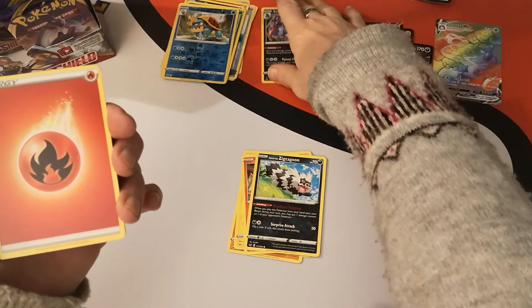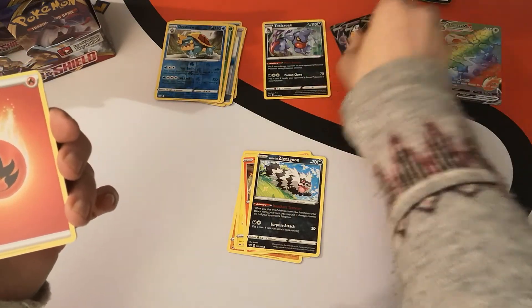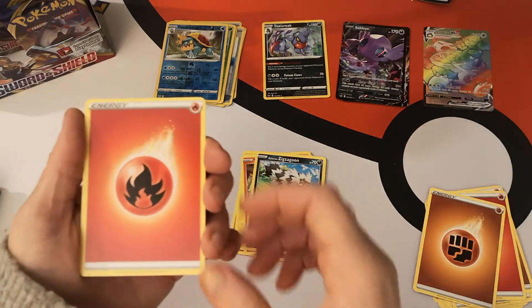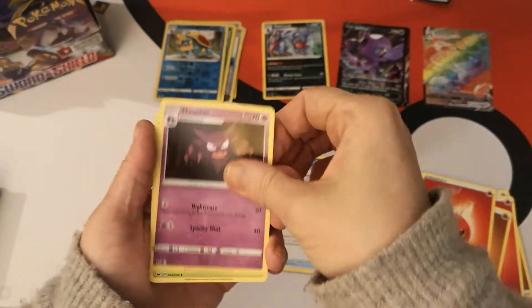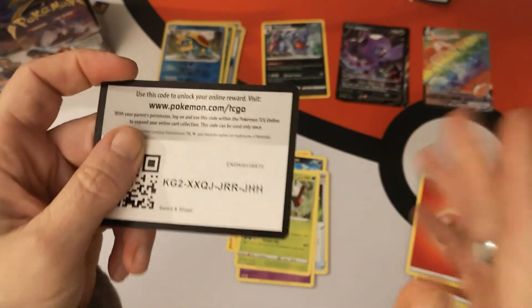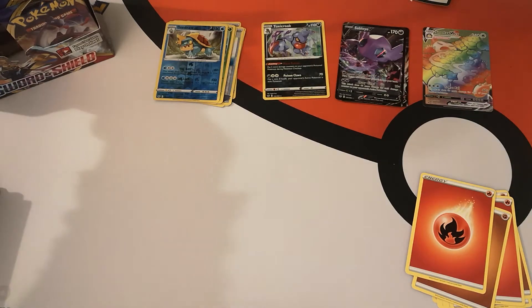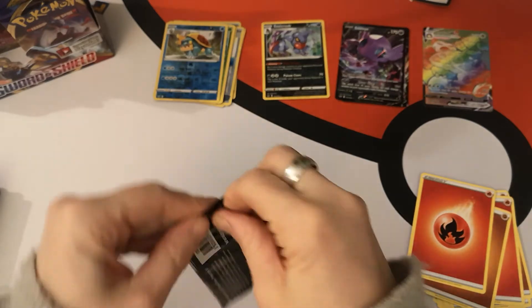We have the Snorlax VMAX Rainbow Rare! That is amazing — that is so cool. That gets its own spot. Wow. That one took me by surprise — that is gorgeous. So back to this pack: we have a Fire Energy, Vitality Band, Haunter, Thwacky, and your code card. I hope whoever gets this code card pulls as good or better than that — although there are gold cards.